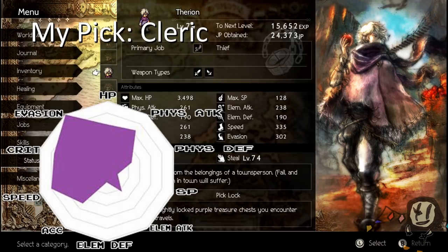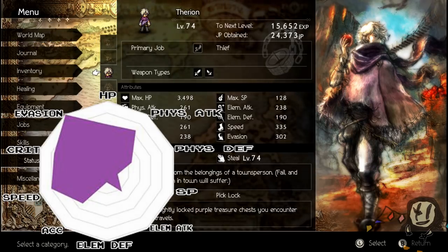By virtue of being a Thief, Therion can also use armor corrosive, which is incredibly useful, and as a Cleric he can increase the elemental defense of party members. You can also go the 'reverse Tressa' and make him a Merchant if you wish — I've been playing around with that. Hunter might also be a good idea for increasing his attack power. Or give him Dancer to make him even faster and more evasive. Most of his damage is going to come from stealing HP and SP anyway, so you really can't go for a loss on this one.